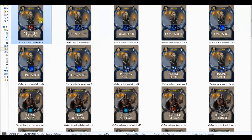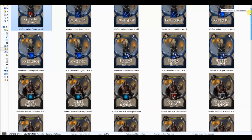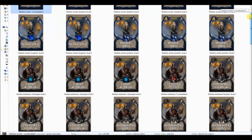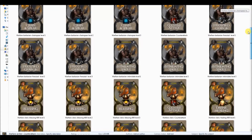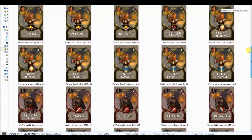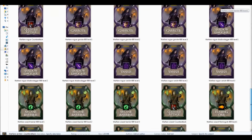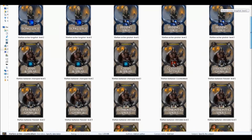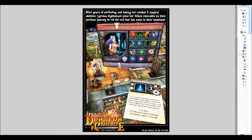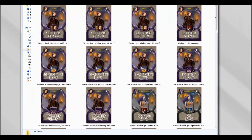Every hero starts with Counter-Attack. Dean, you're awesome — thank you for preparing all of these cards for printing, and there were a lot of them. The standard heroes that come with the three editions are: the cleric, knights, rogue, wizard, archer, barbarian, and Mahaliak. Then we have the expansion heroes.